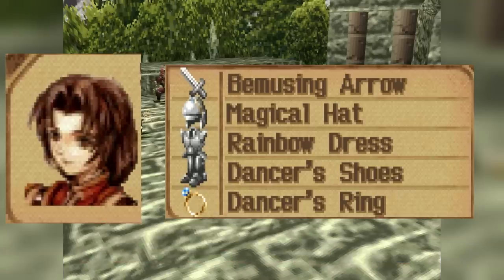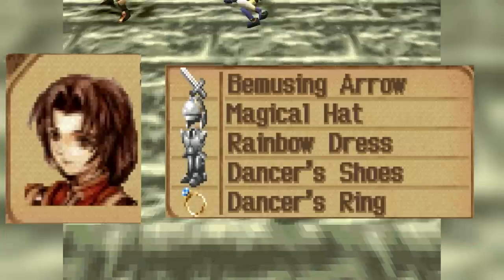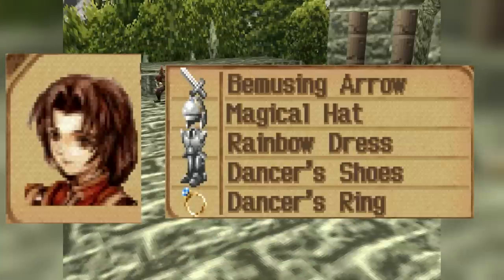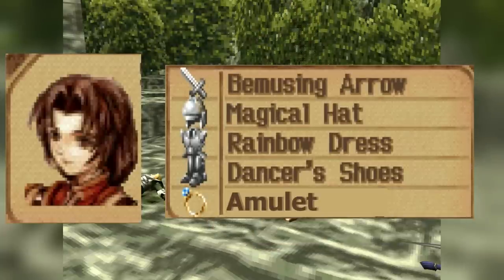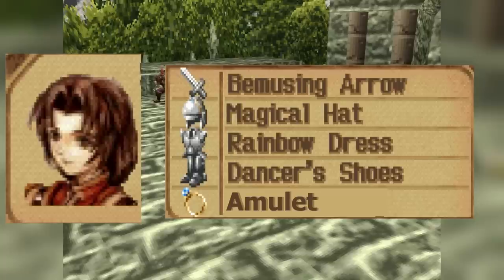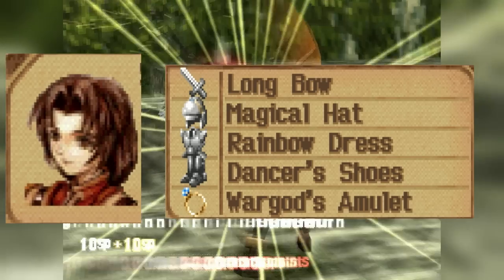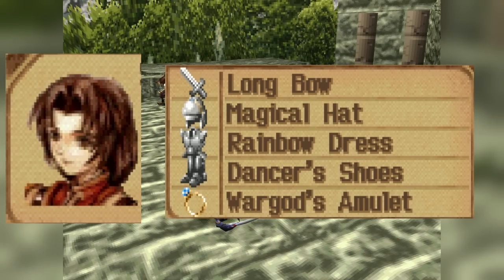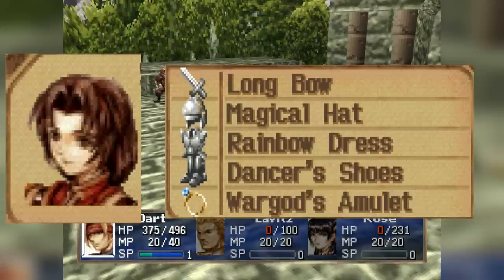For Shanna, just give her a weapon that has a special effect — she does not care about attack. She wants to be speedy and have as much magic attack as possible, so give her the Magical Hat for headgear. For armor, I recommend the Rainbow Dress for preventing status and giving her a great defense stat. One alternative accessory is the Amulet, which will allow Shanna to spam magic more, though I think this build is suboptimal since it forces fewer turns in exchange for more damage in Dragoon form. The farming build prioritizes maximum accuracy with the Longbow and the War God Amulet, giving Shanna an amazing chance to hit the birds and get a ton of gold and EXP.